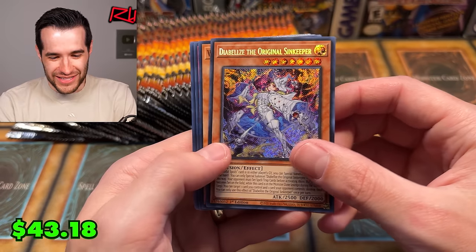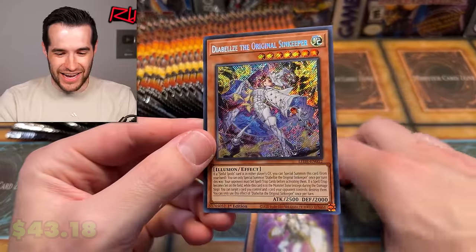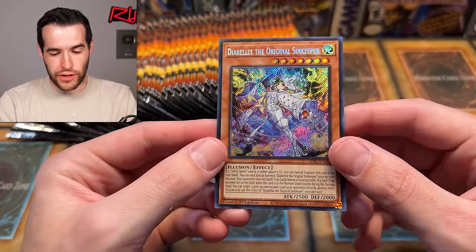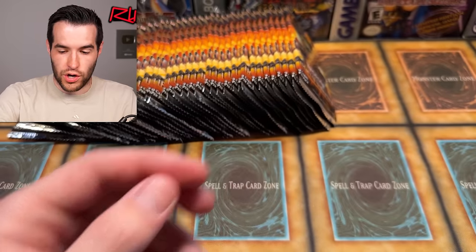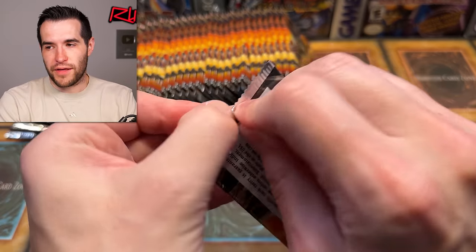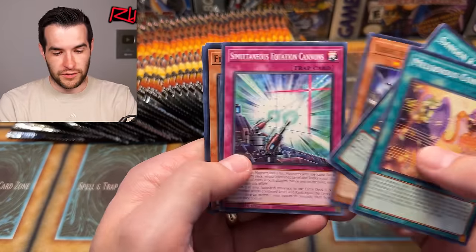A double Diabells — the Original Sin Keeper again! Back-to-back $43 secret rare. So no spells and traps will be activated — now we have two of them, we're just gonna start popping stuff. It's going to be hard to top that. QCR, I guess a QCR could be nice.